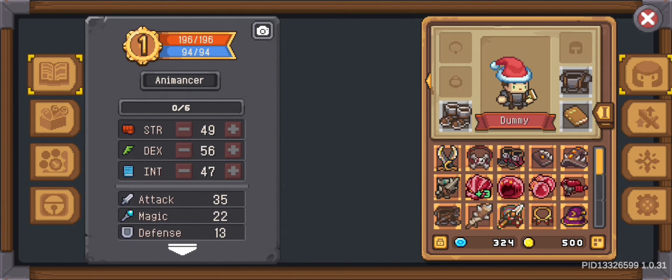Let's see the M grade equipment. Dismantling M grade gives you 3 pieces of green common stone. And for M grade legendary equipment, you will get 5 pieces of green common stone and 1 piece of green legendary stone.